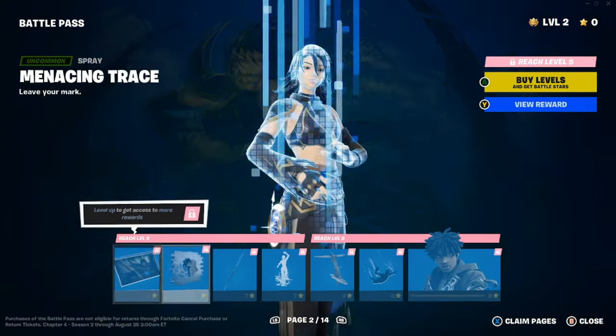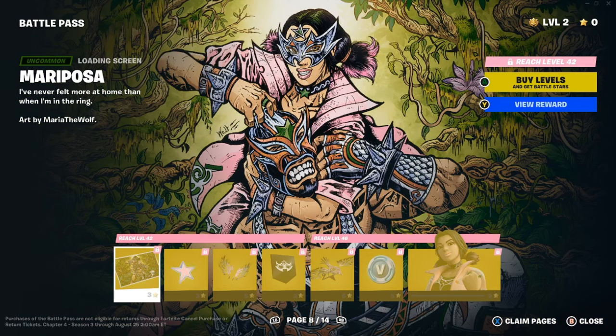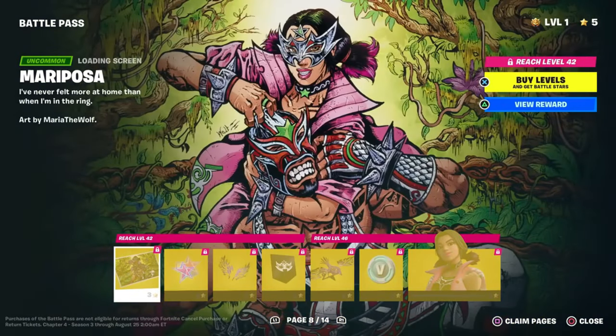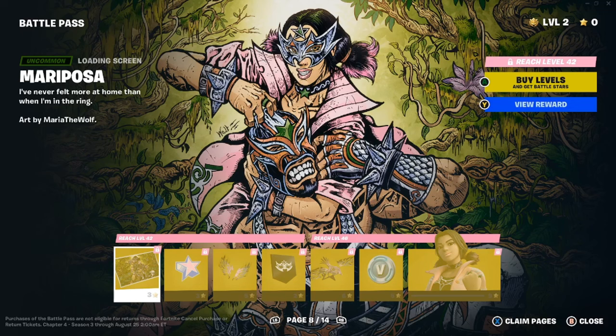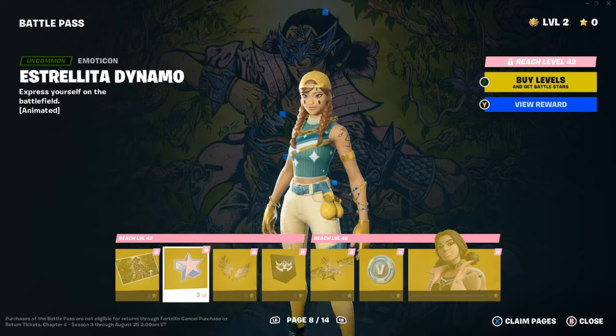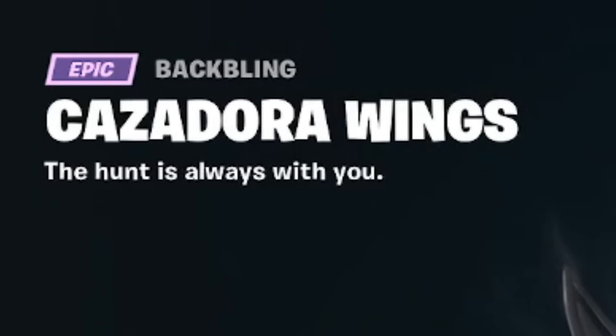Next up is Mariposa. A YouTuber named Tabor Hill mentioned that Mariposa means butterfly in Spanish. Mariposa is a Dynamo reskin — 'I've never felt more at home than when I am in the ring,' art by Maria the Wolf. Check out Tabor Hill on YouTube. We also have the Esther Lita Dynamo emoji — like a star — and the Cazadora Wings. These wings might fit some skins; they might match the Zuri skin quite a bit. The wings are nice, I like them.